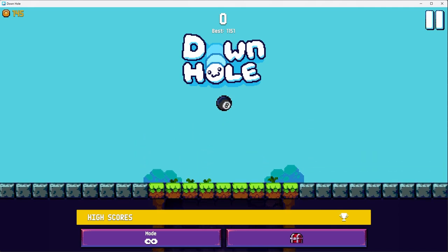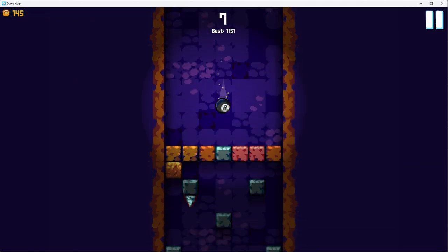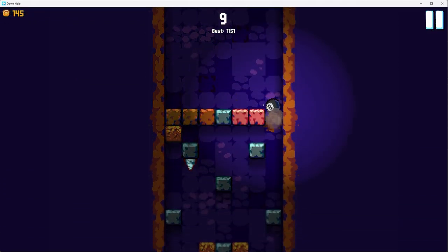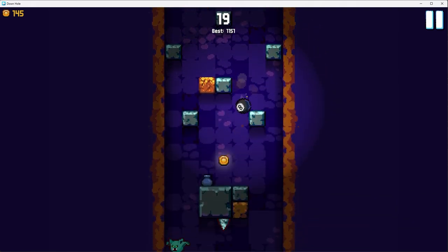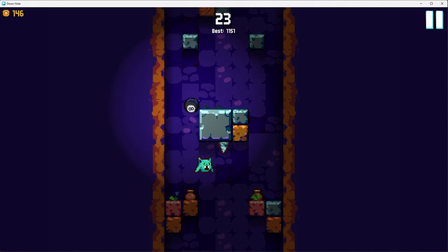I like to start by jumping up and destroying the block I'd fall on. It's pretty satisfying. So how you play this game is you drag across the screen with your finger or with your mouse.